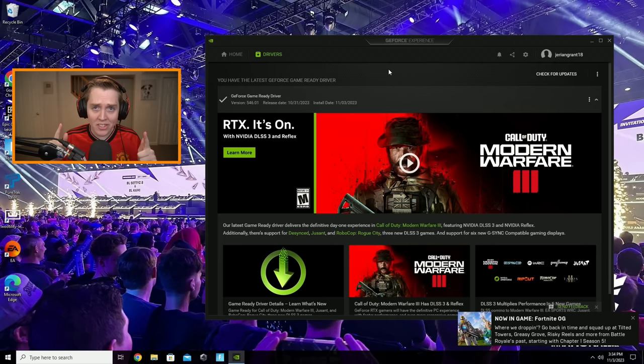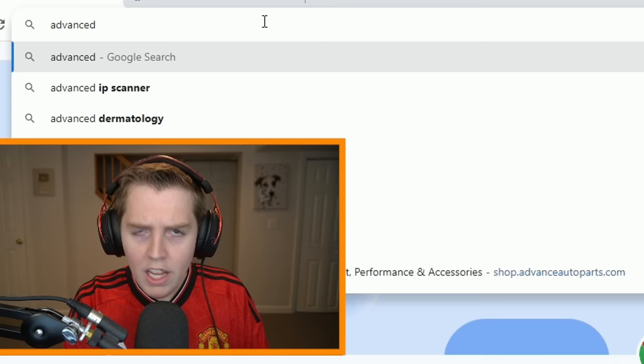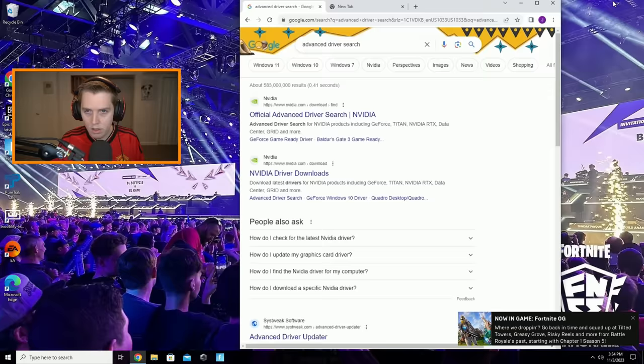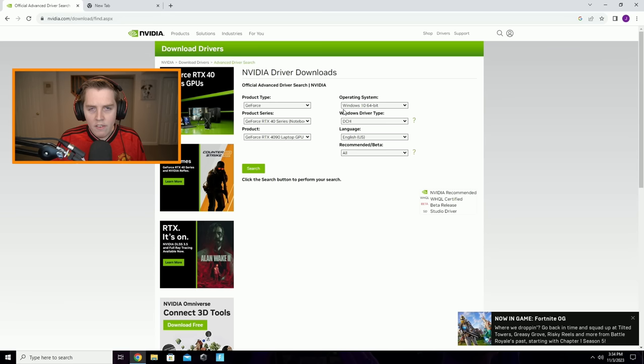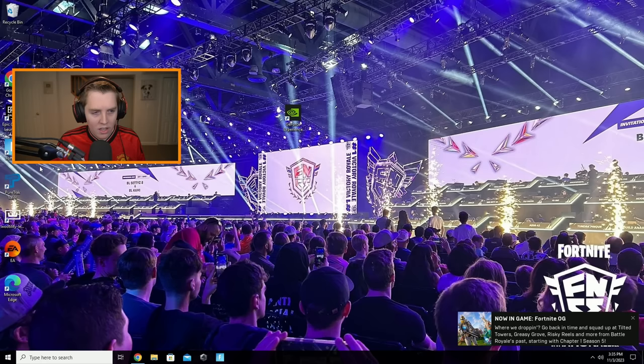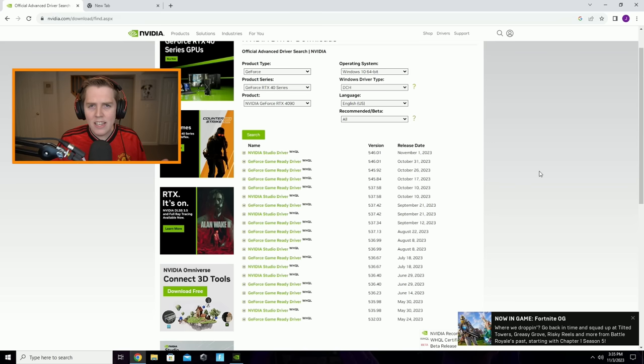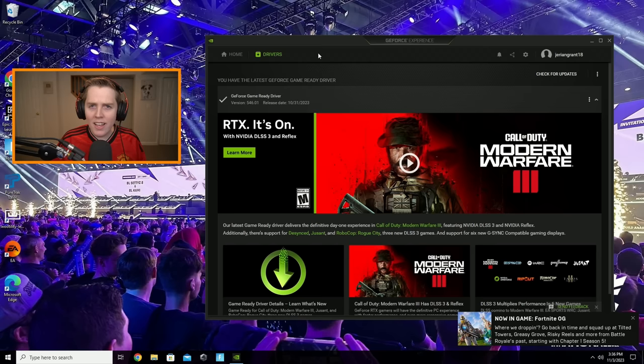That's how to fix the annoying error message. But if you don't have GeForce Experience and want to do it a different way, you can go to the Advanced Driver Search on NVIDIA's website. Put in your product type — for example, GeForce RTX 40 Series — click Search, and download the Game Ready Driver. Don't download the Studio Driver — not for gaming. But honestly, just get GeForce Experience; it's so much easier.